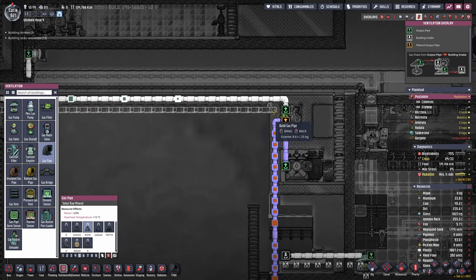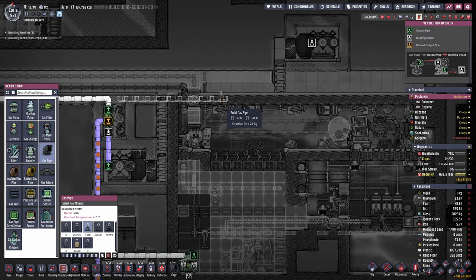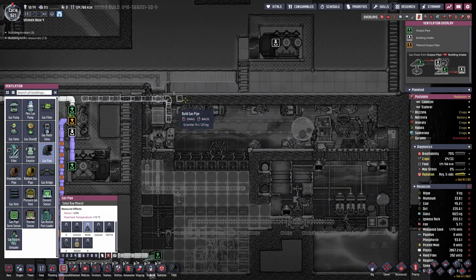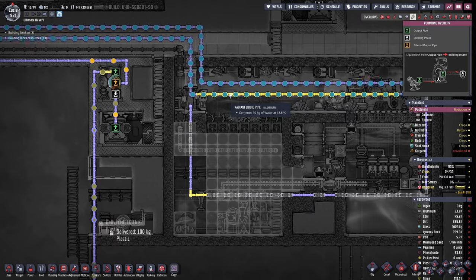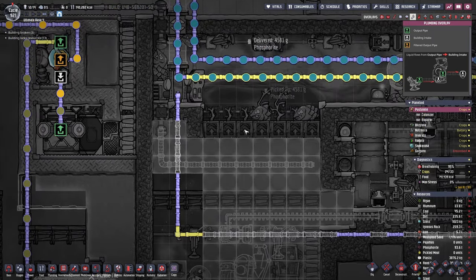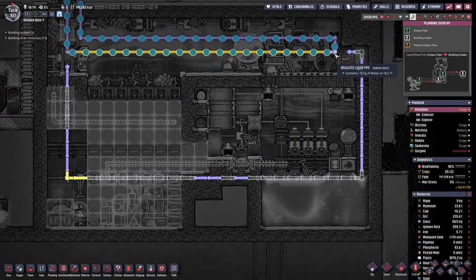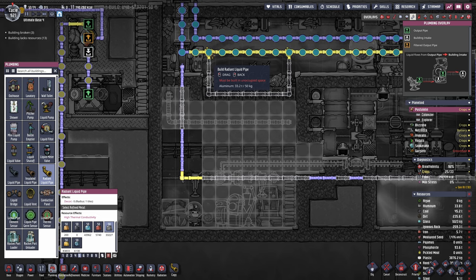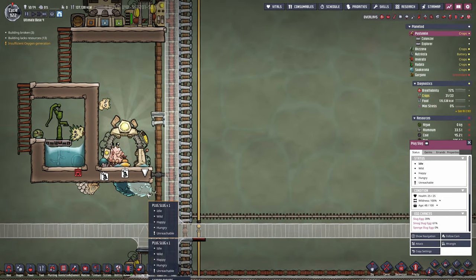Yeah we need oxygen. Let's just grab it from here temporarily. Actually we might be able to just hijack this pipe — yeah, let's do that. We're gonna hijack this pipe and bring it down right here with a high gas pressure vent. Now it might be better to have it go directly into the lower room. I think I'm gonna take the time to do that and then we can give this some proper oxygen again. What we could also do is have the cooling loop run through the room directly — this would probably affect them the quickest, and we could technically do that by going down here and then up again at this point.